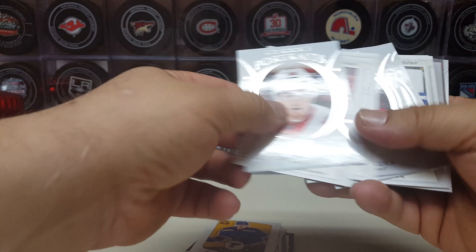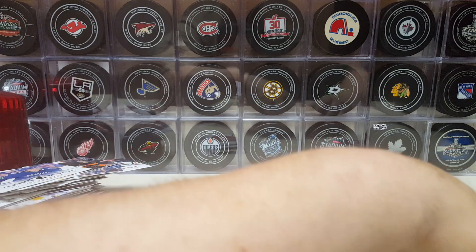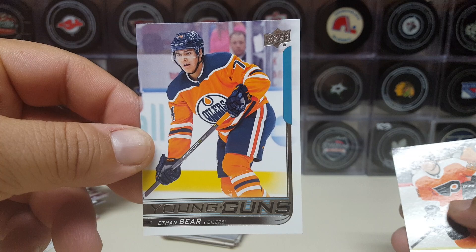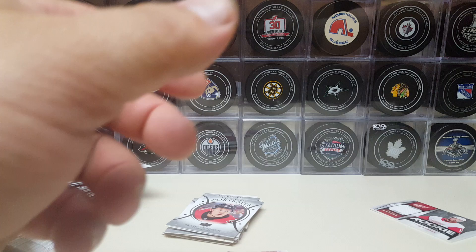Got a little assortment here with the OPC cards, portraits — I like this Jacques Plante canvas, that's pretty cool. Six Young Guns: Robert Thomas, Zach Aston-Reese, Alexander Fortin, Eric Cernak, Ethan Bear — which is a pretty good one — and Nicholas Kubal, rocking some jersey action here from this rookie.